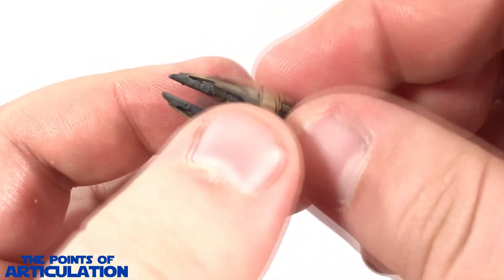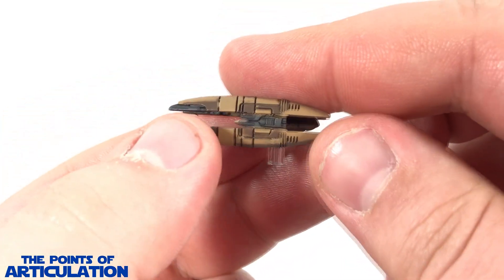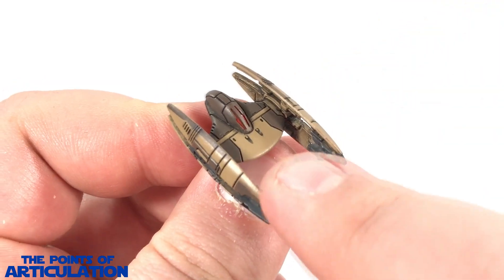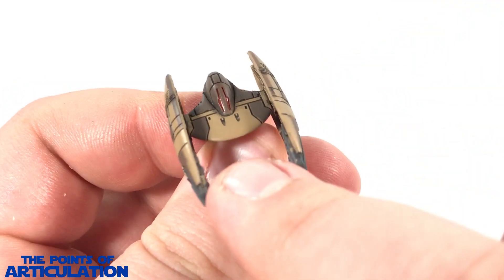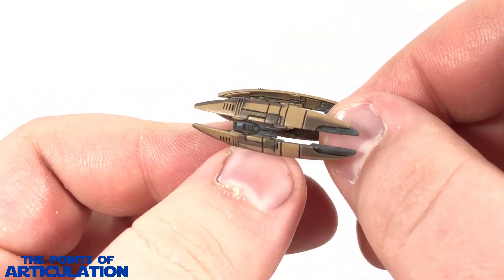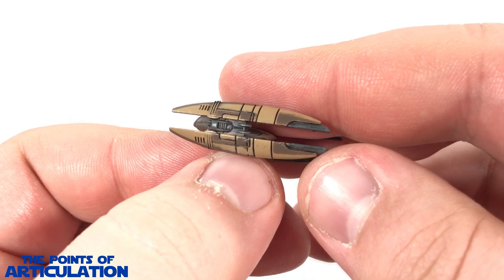Also the interior and exterior of the wings, looking good. The next color we have is brown — I really like the color choices here. That brown is also on the exteriors of the wings, looking very nice for the size, and the bottom as well.